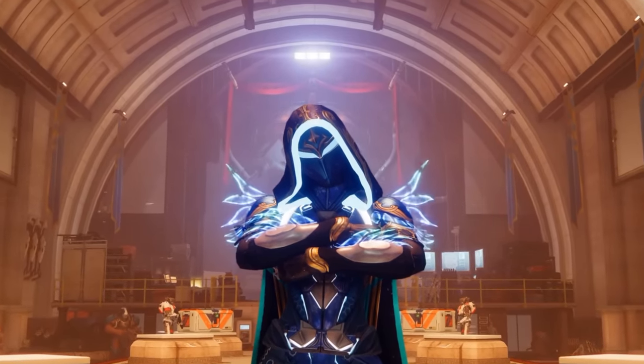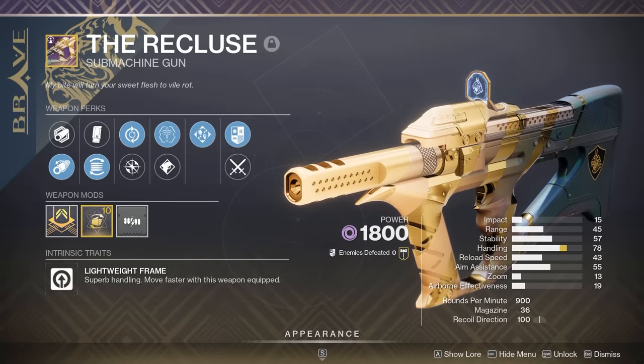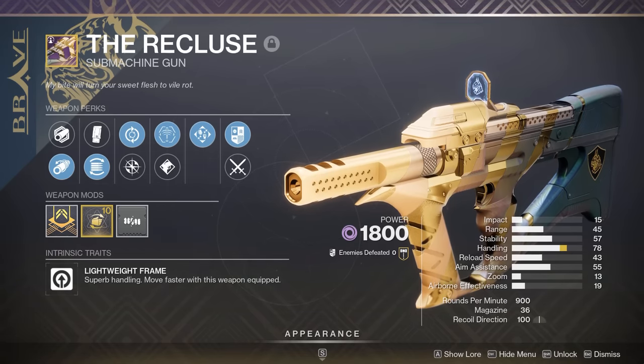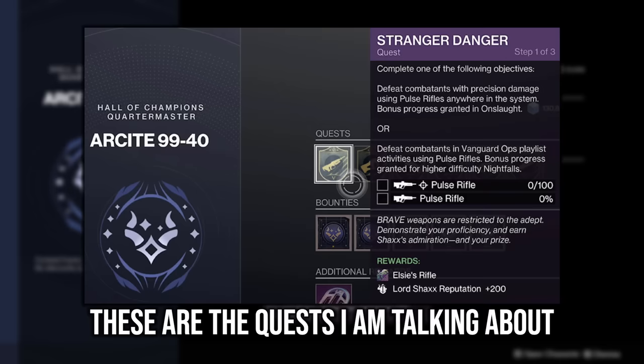We know that the Onslaught activity is staying as well as the weapons, but not the shiny Brave versions that you currently get from the Brave weapon quests and random drops — they will not be obtainable past June 3rd. That also means that one of the keys required to get Super Black will be inaccessible, because that key requires you to complete all 12 Brave weapon quests.